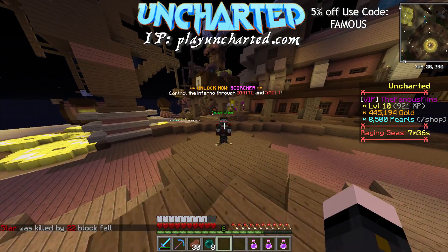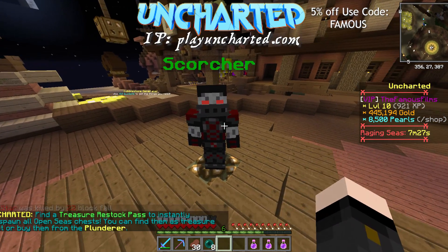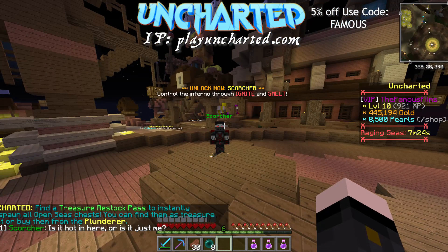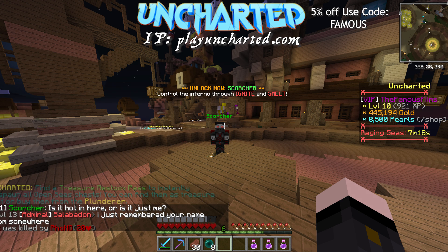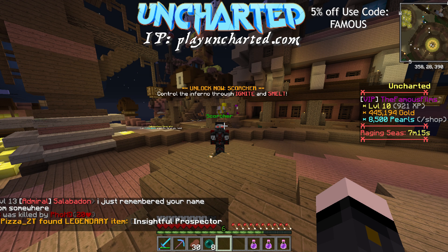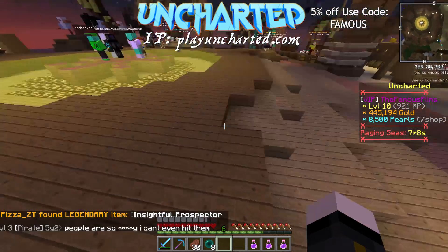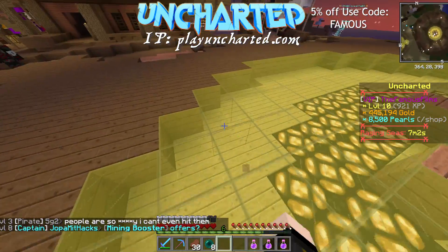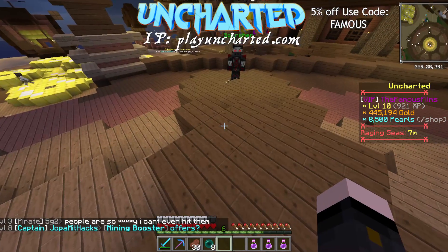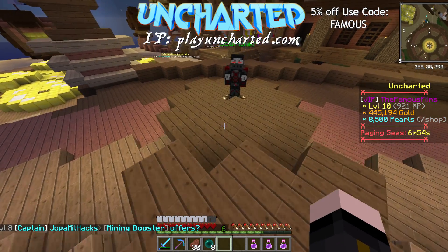Another cool feature they added is a new kit called the Scorcher, which now has ignite and smelt — two new things added into Uncharted. Before, everybody was using poison; now you can put fire on your sword, which is going to be interesting in combat. They also added smelt, so if you put smelt on a shovel and you're shoveling sand it'll turn into glass, and coal blocks automatically turn into coal, same with iron and lapis and all that.